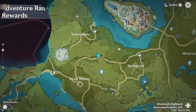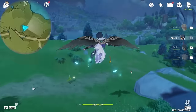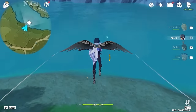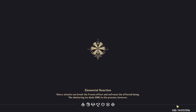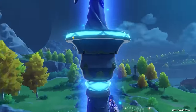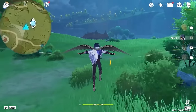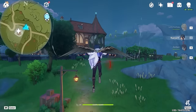After that, let's head towards top right on the mini-map. And this one is floating on the river. Now let's teleport back to this Statue of the Seven and let's take the chance to offer the oculus. Then we are heading bottom left on the mini-map towards Dawn Winery. And this one is on top of the building.